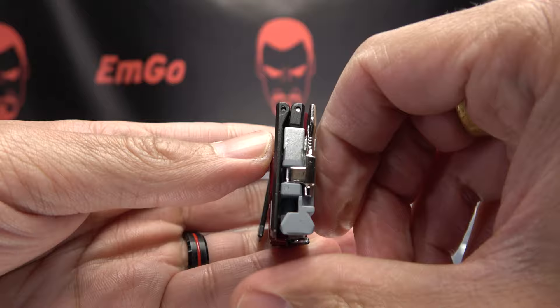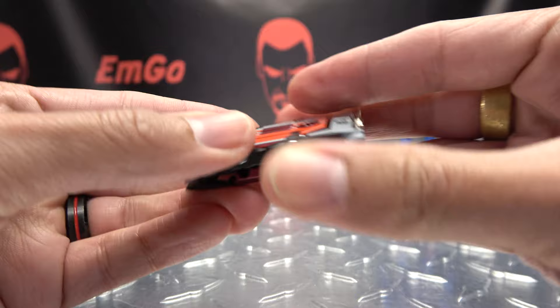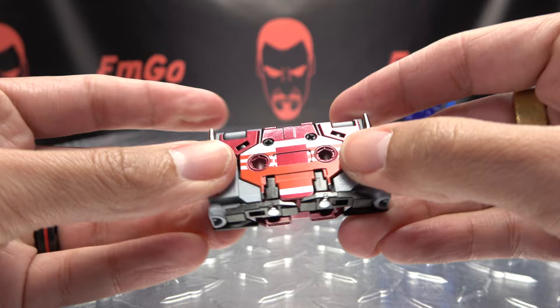Make sure everything lays flat, and there you have Corvus back in tape mode.